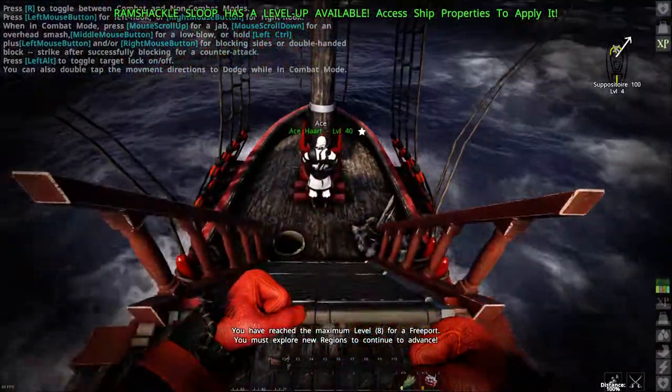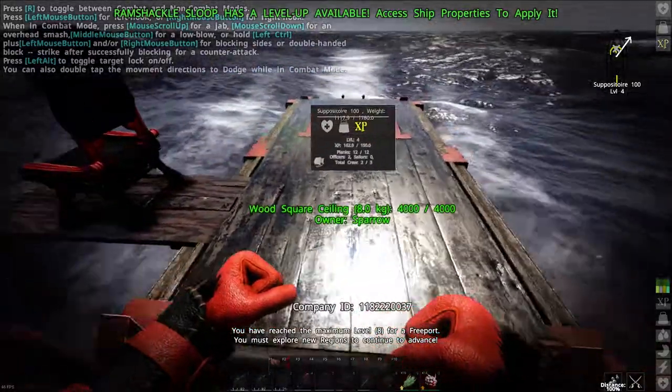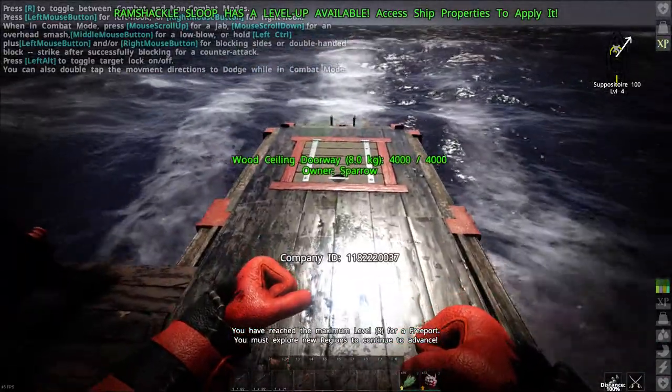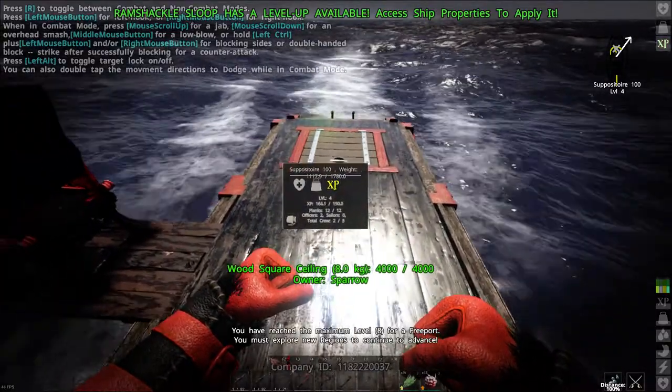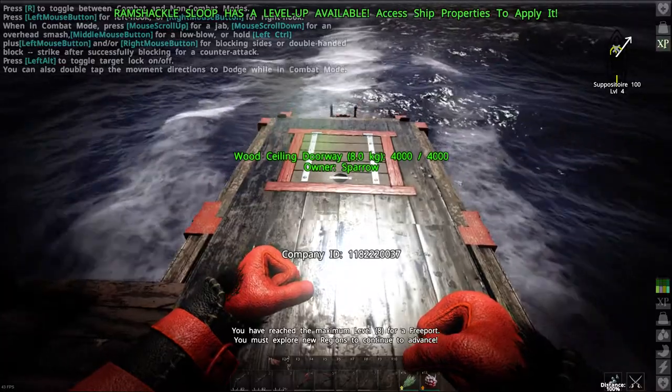So let's go over it. First off, the main change I made from the basic design - which I'll put a link to in the description - is that I didn't use any hatches to get to the lower deck of the ship.